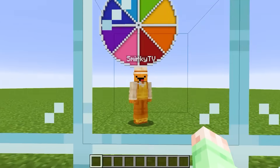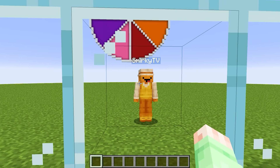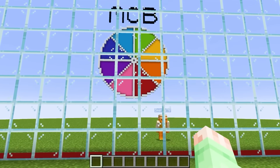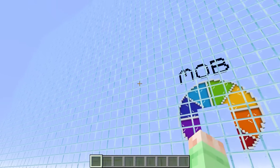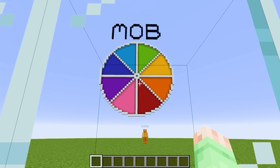Smirky, are you ready for the mob battle? Yes, I am, Courtney, and I'm totally gonna choose way better colors than you. We will see about that, Smirky, but let the battle officially begin. Now that the mob battle has officially begun, we have this massive one-way glass wall here, which means I'll be able to see which color Smirky's gonna shoot on that roulette wheel.